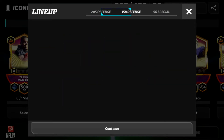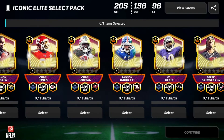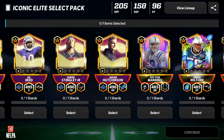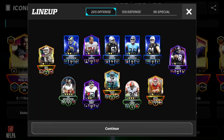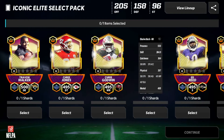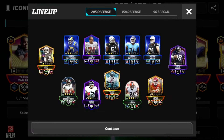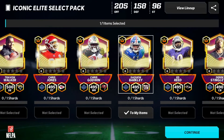Look at my defense here — I could actually use a safety, I could use a corner. There's Ed Reed right there, there's Derek Stingley Jr. I think I'm going to go with offense though, and I think I want Saquon Barkley. I'm going to get Saquon because I do need a running back. I could use Chris Godwin as well, but I'm going to get Saquon — because my best running back is Derek Henry, and that's like a million years old. So I'm going to go ahead and get the Saquon Barkley, he's 94.95 overall.